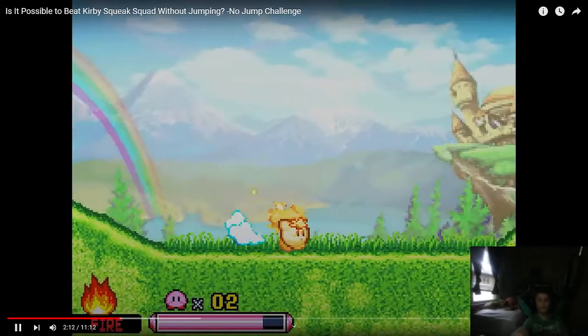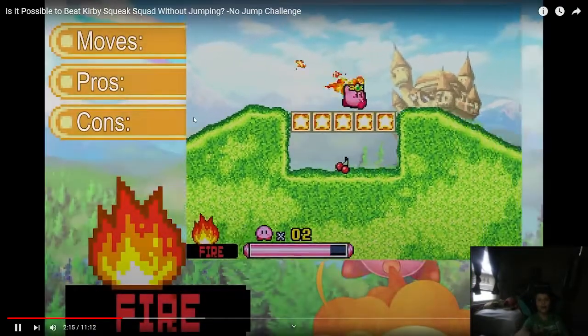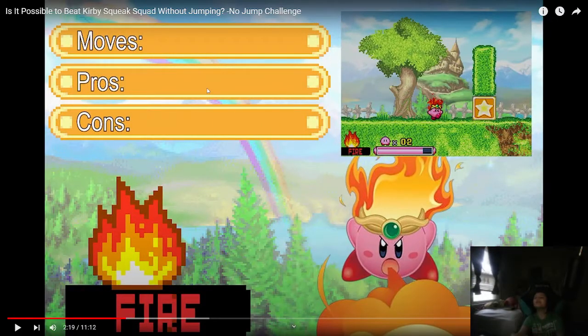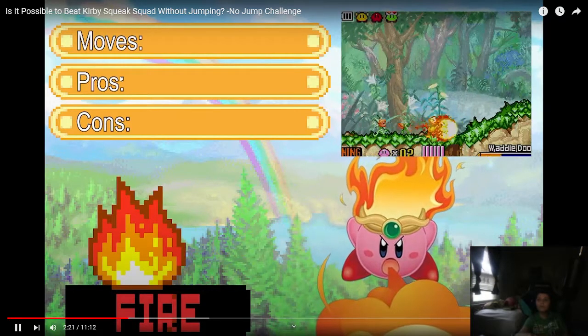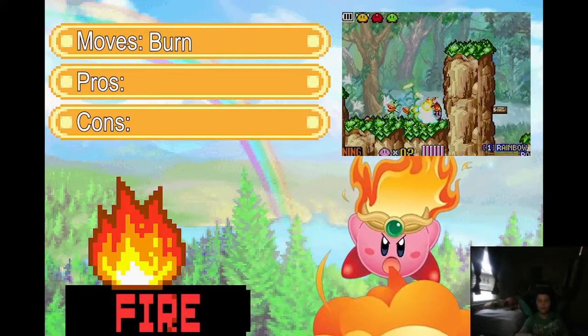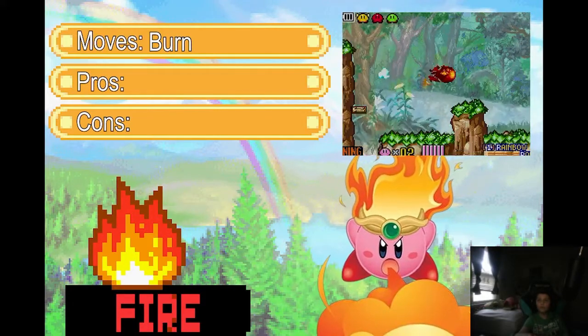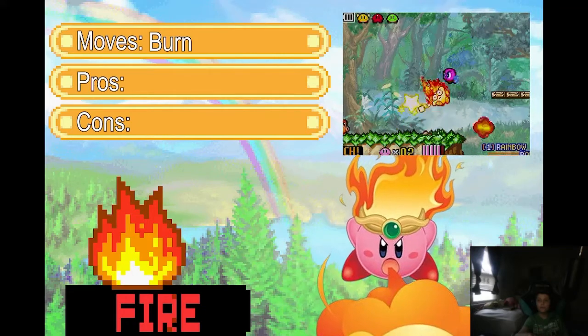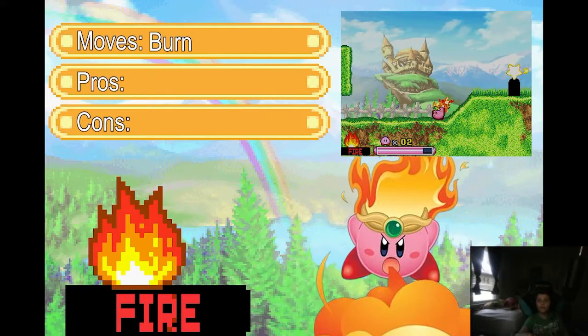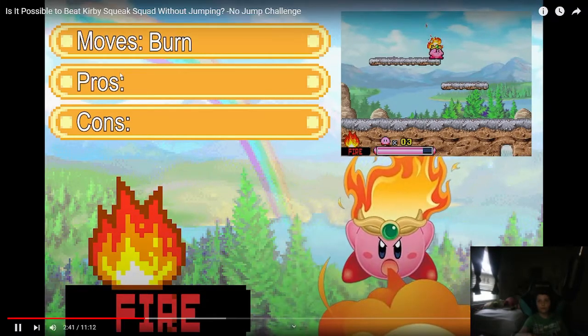We come across Fire. A little side tangent - doesn't it sound like that song is saying the word 'rabbit'? Unfortunately, we learned back in Amazing Mirror that Fire is of no use to us in these older Kirby games. That's because Burn - the move that's actually useful in later Kirby games with Fire - was its own copy ability called Burning in earlier games. But as it turns out, Squeak Squad is actually the game where Burning was subsumed into Fire.